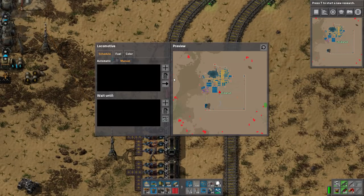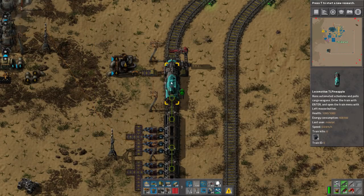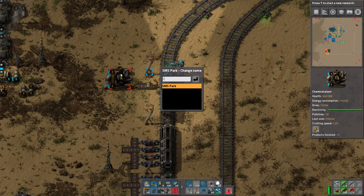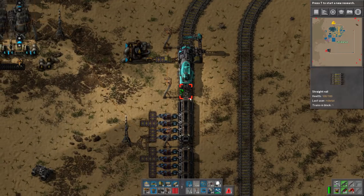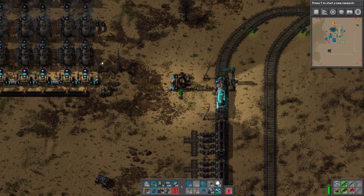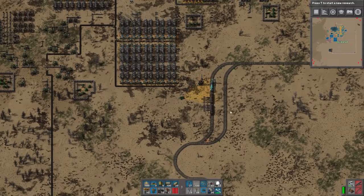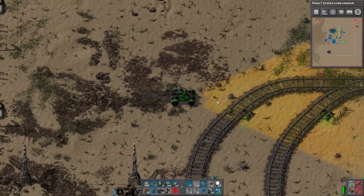This guy is getting his fuel and we can now change his color. What I do in my games is I color my trains based upon the resource that they're carrying. So this is an iron ore train. I can also color the station and call it 'iron' — you'll realize the reason for this. You want to name your stations for organizational purposes. The train stop is essentially done — we don't have to concern ourselves anymore with this.